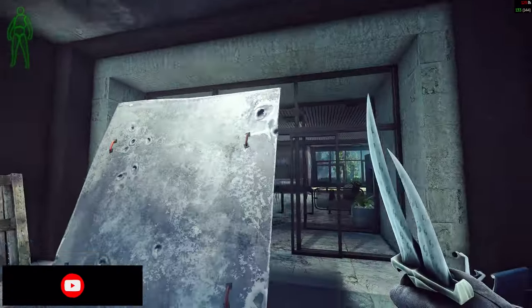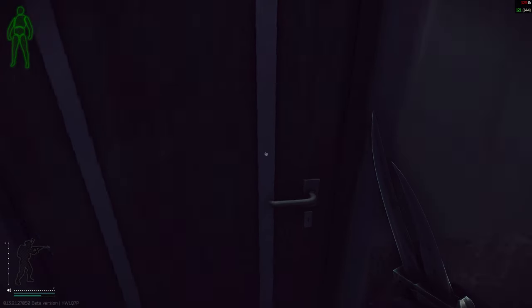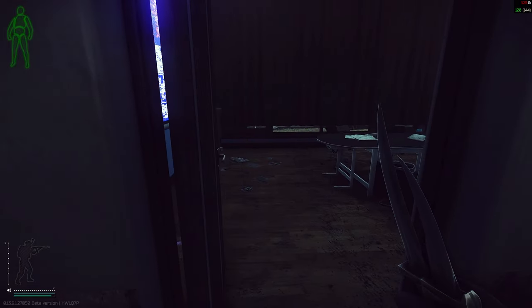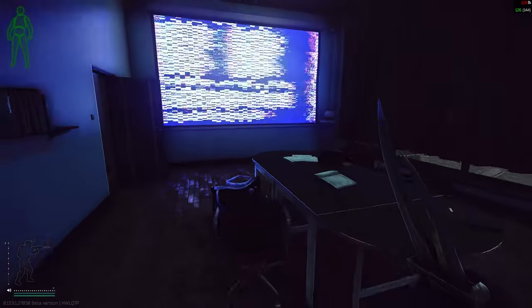Go into this building, go into the left, and this is the door that it's going to open. Behind the door can spawn two Intelligence folders, and there is one set of filing cabinets. I hope this guide has been helpful.